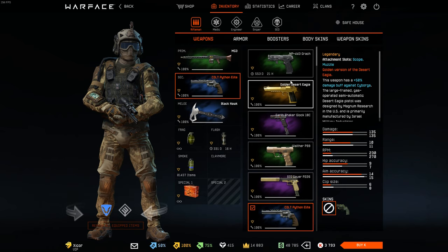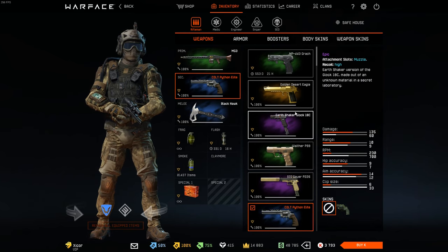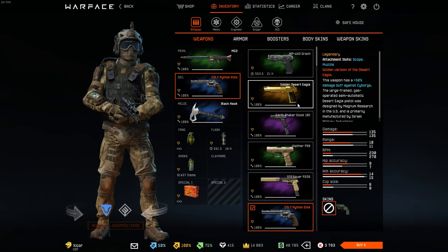Now on to pistols. Let's start at the top here. I do have the gold Deagle but I never use it. I don't really like the Deagle all that much because I like hip firing with pistols and it's just garbage for hip fire.